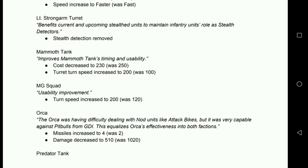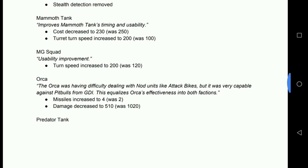Strong Arms Turret loses its stealth detection. Mammoth Tanks: cost decreased to 230 from 250, turret turn speed increased to 200, so the turret turns twice as fast. The problem with Mammoth Tanks at 250 was that by the time you could afford one, either you'd already lost and it has no impact, or you were so far ahead you didn't need it — it became the unit equivalent of blowing a raspberry at your opponent. Reducing the cost and increasing turret turn speed means it actually does some damage and has an impact. Big thumbs up.